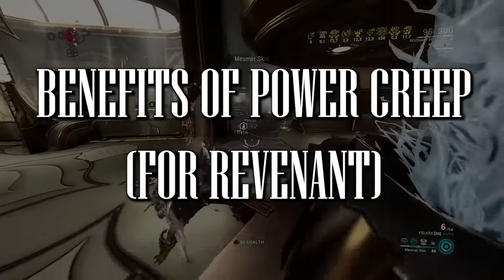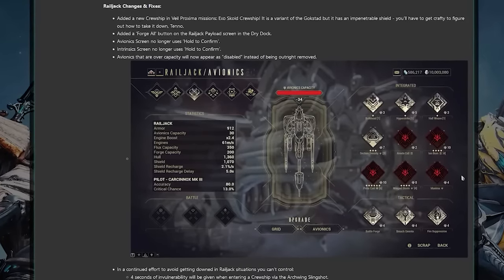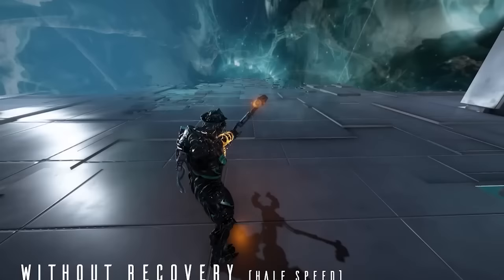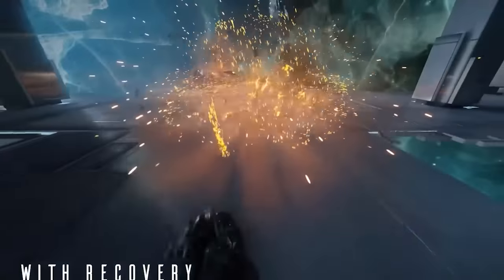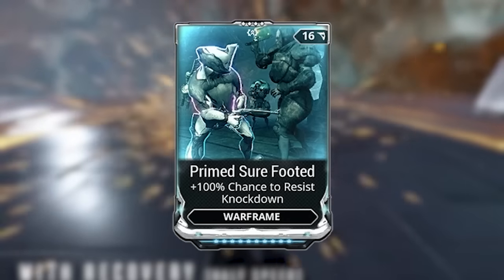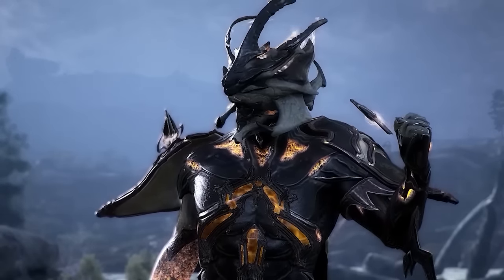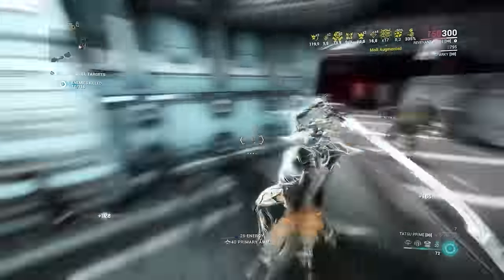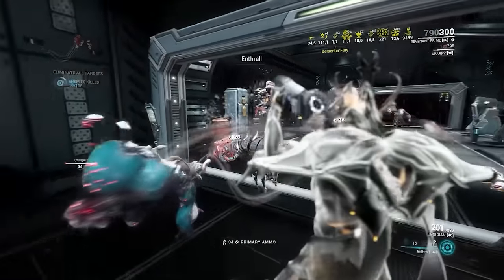Prior to Deimos, we got update 27.2 — Warframe Revisited. In this update, we got a big rework to Railjack, changes to armor and scaling, elemental updates, and more importantly the removal of self-damage. Instead, we got the self-stagger mechanic, meaning launcher-based weapons wouldn't delete you anymore. For many frames this was a blessing, but the new stagger effect made said weapons a bit janky to use. Players ran frames like Naja or Rhino to offset the change, or used the updated Prime Surefooted, as knockdown resistance now affected self-staggers. With this mod you could never stagger yourself. But Mesmer Skin prevented self-stagger too. Now that launcher-based weapons became more powerful and prominent in the meta, Revenant saw huge attraction because he had a free rechargeable Prime Surefooted, and everyone started using Revenant if they didn't have PSF.